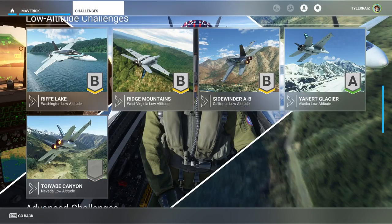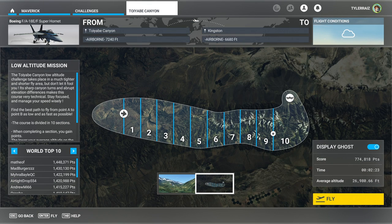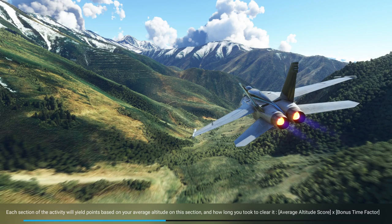Alright, let's go to the Maverick menu and try the final one. Wow, this one was tough apparently — the top score was 1.4 million and the ghost is 774,000. Toyabi Canyon. They give you this sort of overview — it looks like we'll have to turn left here. I guess we could plan something out. This one does look more like a river canyon — there's a lake here and then a river going around. I think following the river is the plan since it is a canyon.